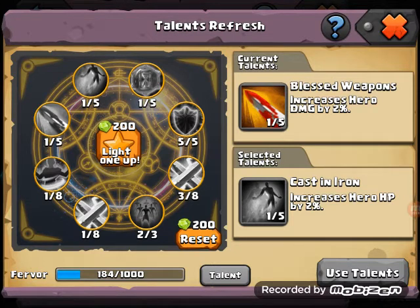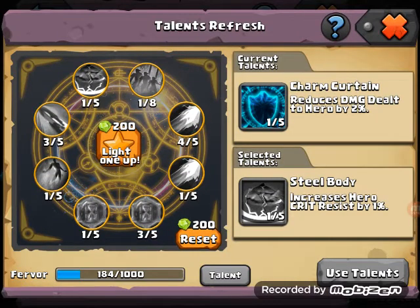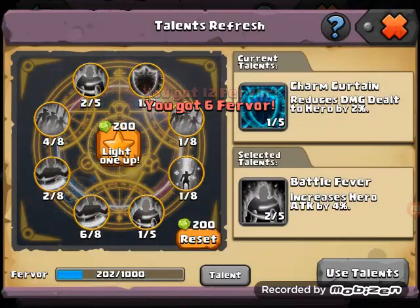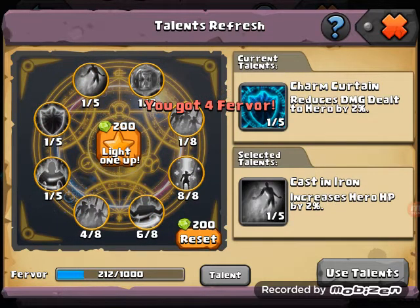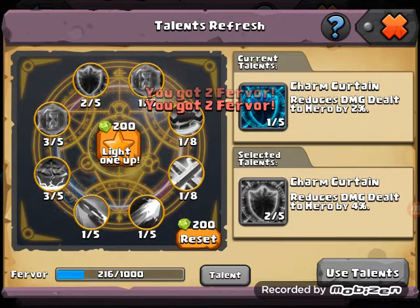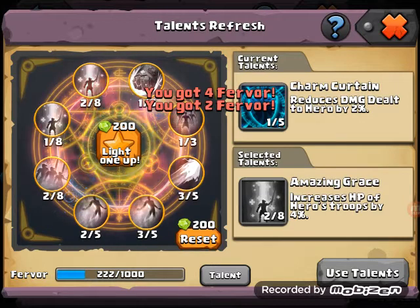I want to have a Nimble Move because I want to work on the dodge rate. Let's roll and see what we get - come on guys, give me something good, give me something good.